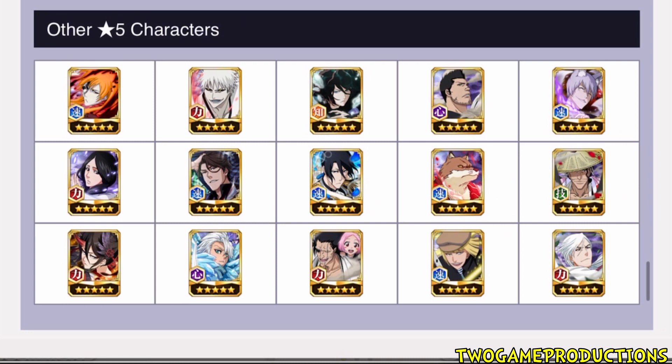I checked the details - it's 15 characters plus the 5 they showed on the banner. Going through the standout characters for me: White Ichigo, Tensa, Spirit Sight, Biakia - pretty good - Parasol Aizen, Rukia, Belief, Toshiro, Red Kenny, and Shinji as well.